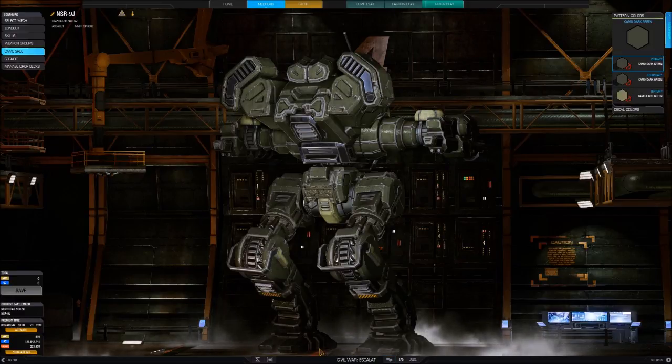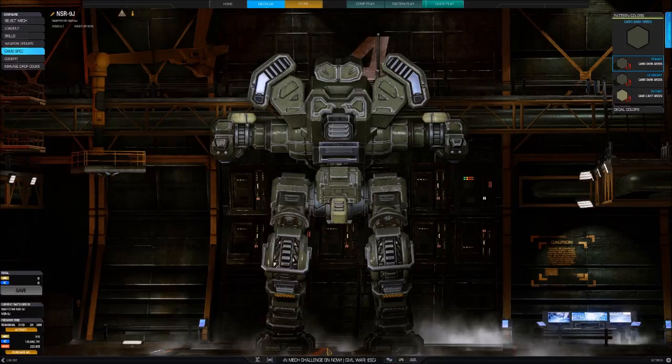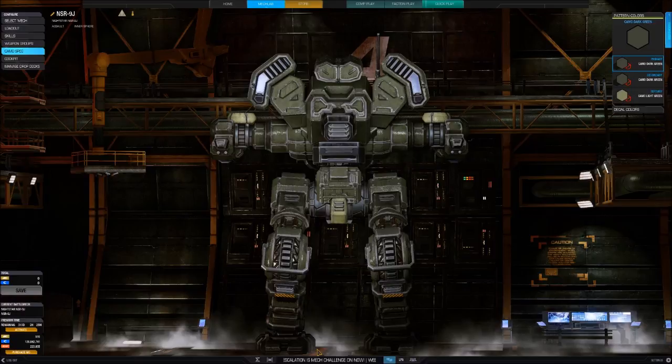The Nightstar's weapons include two twin gauss rifles with 7 tons of ammunition and two medium pulse lasers, as well as an extended range PPC. An ExoStar small laser rounds out the weaponry.